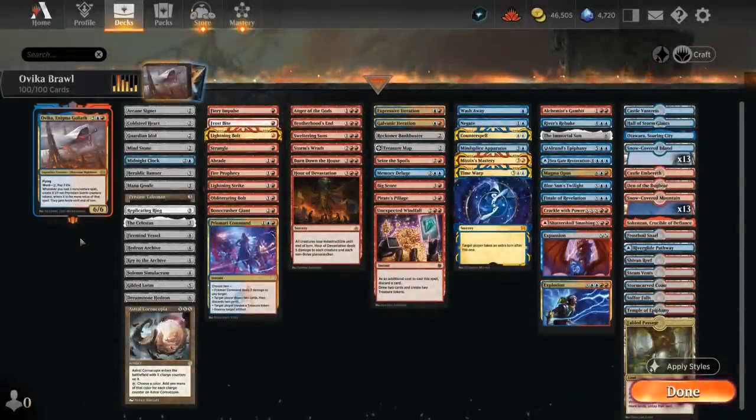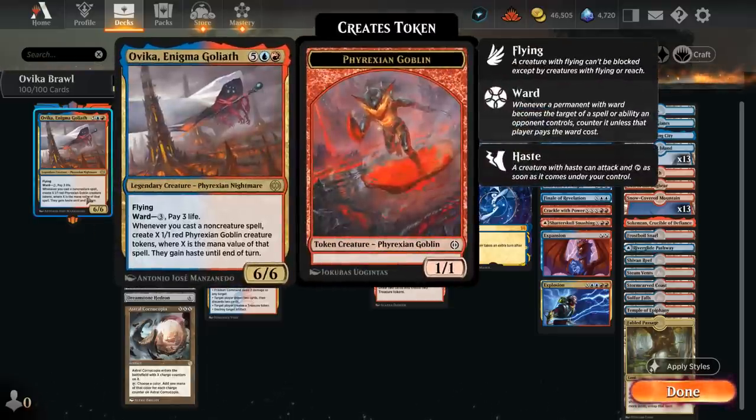Hello and welcome to another Historic Brawl gameplay video. Today we're taking a look at a Blue-Red control deck featuring Ovika, Enigma Goliath as our commander. The 7-mana 6-6 Flyer has Ward, making the opponent both pay 3 mana and 3 life if they want to target it. And then it says whenever we cast a non-creature spell, create X 1-1 red Goblin creature tokens where X is the mana value of that spell.